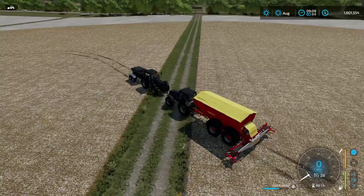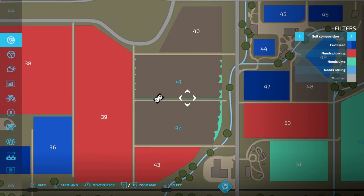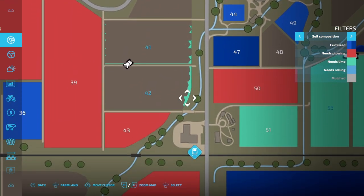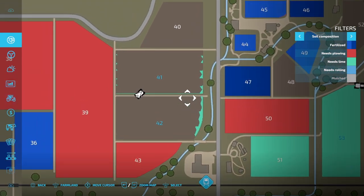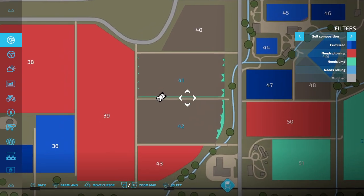You guys can see the fields — they're about the same size. I'll show you here on the map. Fields 41 and 42; if anything, field 42 used a little bit less lime and it's even a little bit smaller. But the difference here is so drastic that even any size difference between the fields doesn't matter.